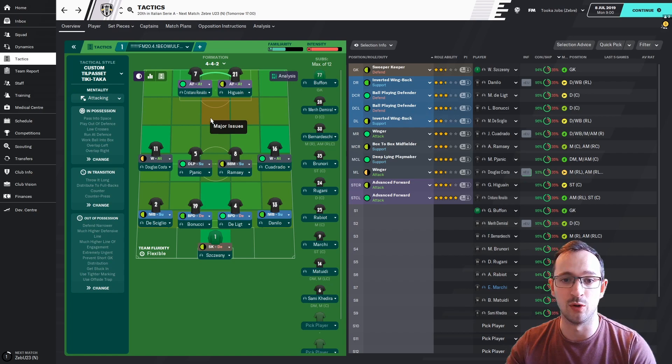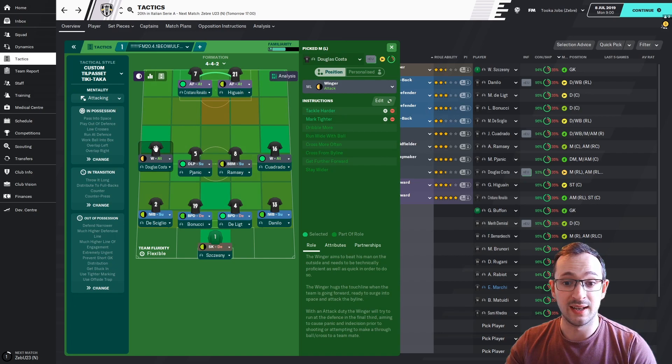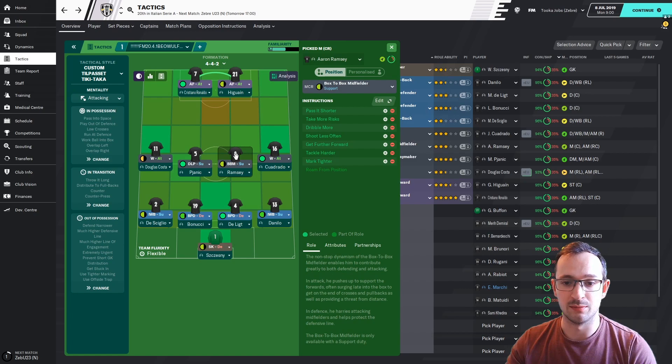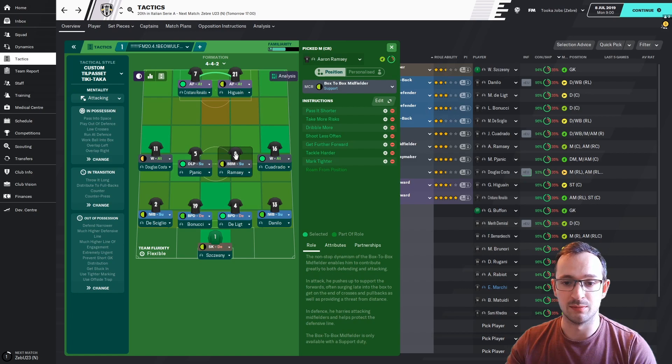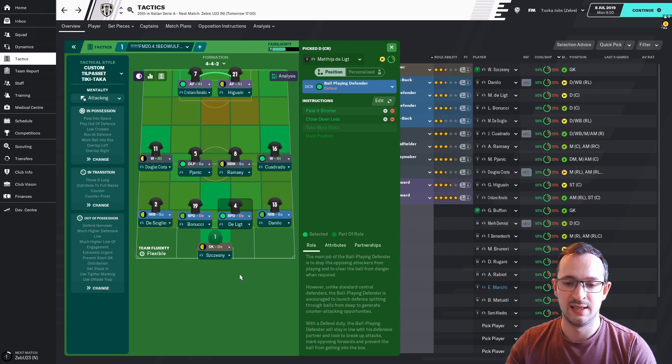For the individual instructions: advanced forward left, advanced forward right, winger left, winger right, deep-lying playmaker centre, box-to-box midfielder centre, inverted wingback left, inverted wingback right, ball-playing defender left, ball-playing defender right, and the sweeper keeper. Juventus is always a good team to manage — they've got world-class players. There's no worry for me at the minute about winning the league, maybe Napoli — they're a half decent team — might beat me but they shouldn't really.